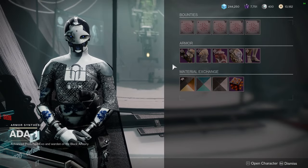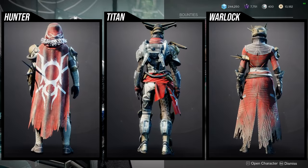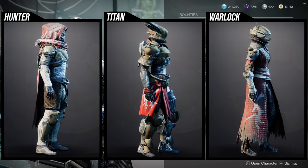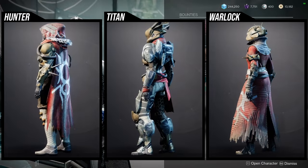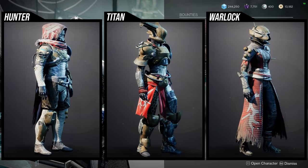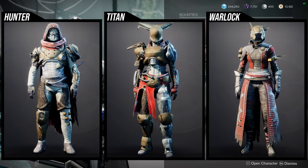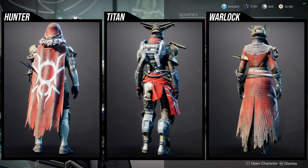As for the armor set, it's going to be the following themed armor sets. Hunters have some pretty good pieces — the helmet's pretty cool, the boots are pretty cool, the arms are pretty cool, the cloak is pretty cool. The shader applies poorly on the chest piece, but the cloak just has the benefit of looking really cool, so find a good shader and it'll look really good.